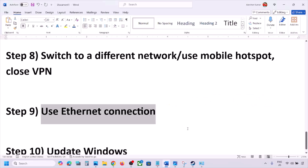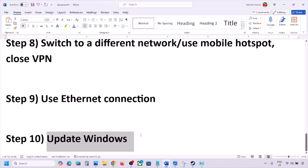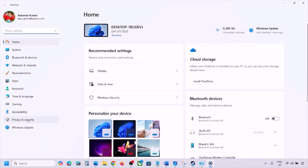The next step is to use an Ethernet connection. If you have an Ethernet cable, connect it to the Ethernet port on your computer and then check if the issue is resolved.